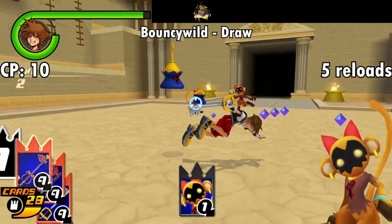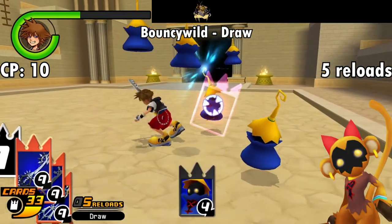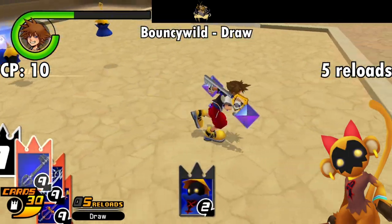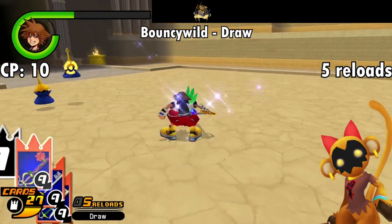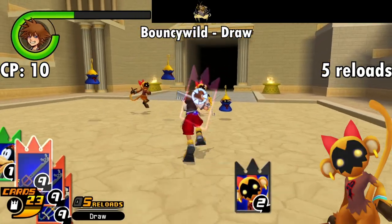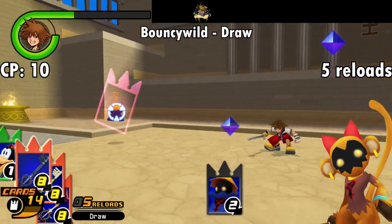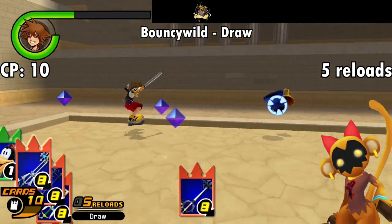Next is the much less useful simian card, the Bouncy Wild. This card has the cheapest cost at 10 CP and the highest reload threshold at 5, which should foreshadow how relatively useless it is. The Bouncy Wild applies the ability Draw — or Treasure Magnet for KH1 stans like myself. It does the exact same thing it does in other games, causing experience orbs and friend cards to gravitate towards you. When you can only use one enemy card at a time, this is pretty easily overshadowed by almost every other card in the game, so this damn dirty ape isn't even really worth the 10 card point price of entry.